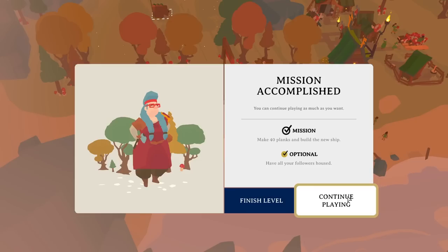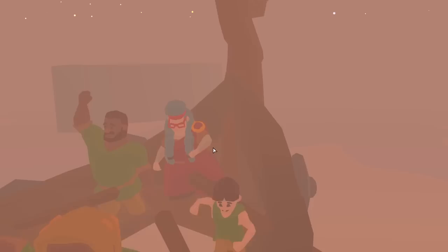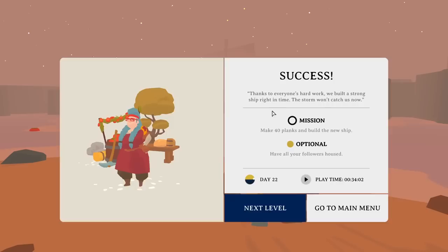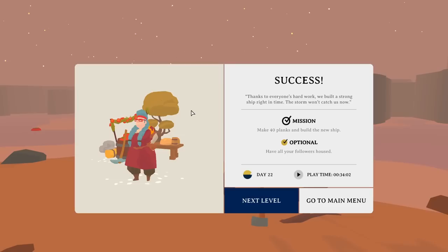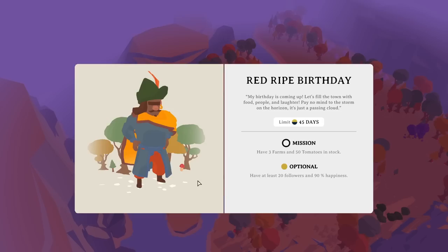We completed the main mission and the optional goal as well — hooray! You can continue playing this level or carry on to see what's next. The little boat is there — oh look, the children are partying, everyone's very happy. Try not to crash this one because it took quite a lot of effort to build. Watch out for the rocks. Thanks to everyone's hard work we built a strong ship right in time — the storm won't catch us now. It took 22 days and 34 minutes of playtime.